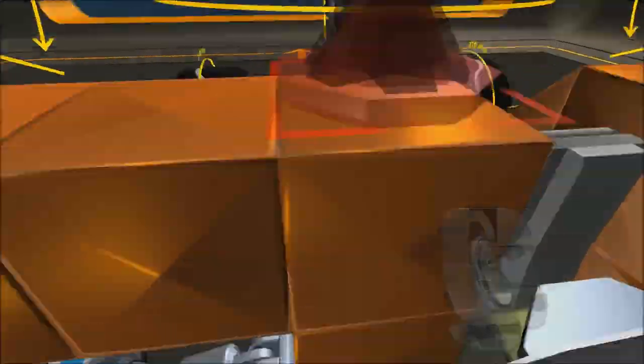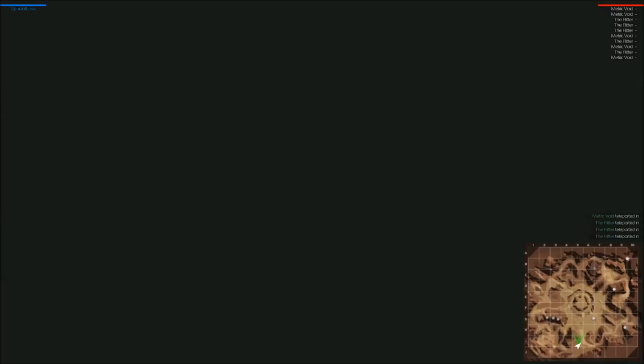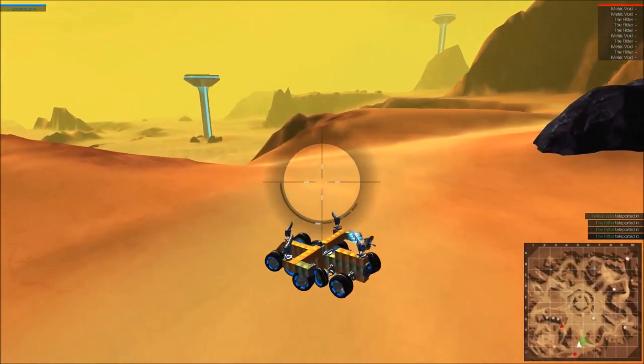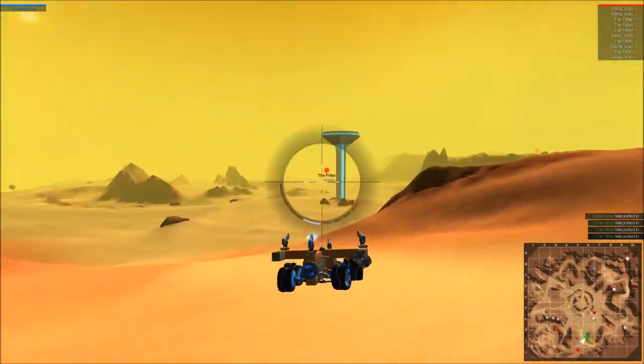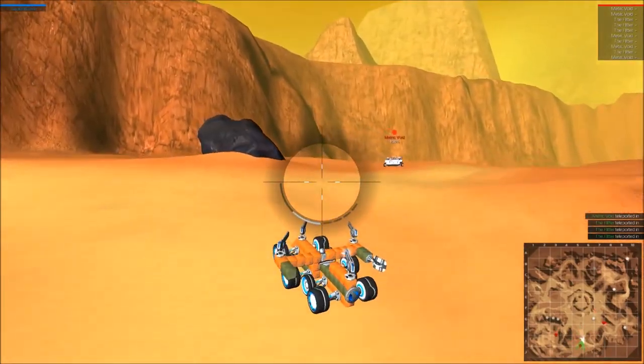Let's practice with it first and see how stable it is. Let's move around. Yeah, it's quite stable - it would be pretty impossible to turn upside down with that kind of robot.